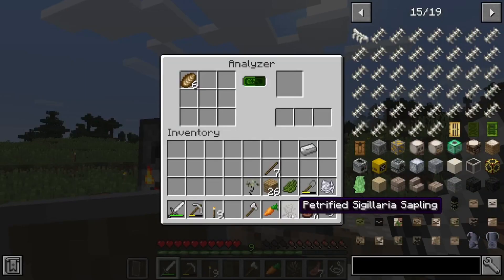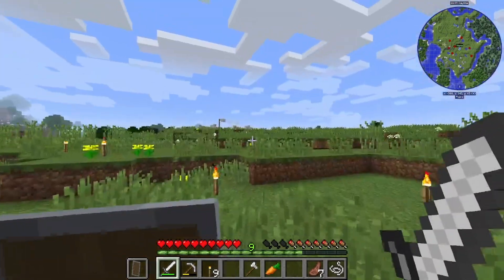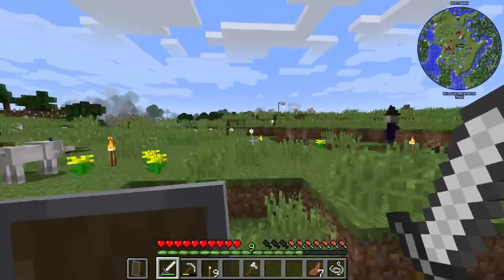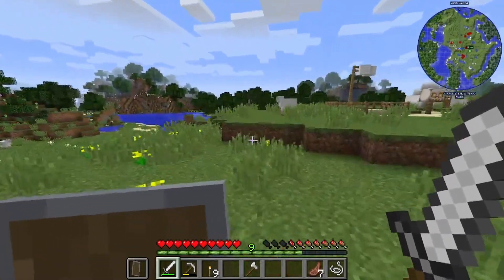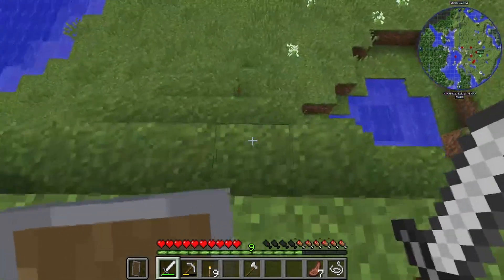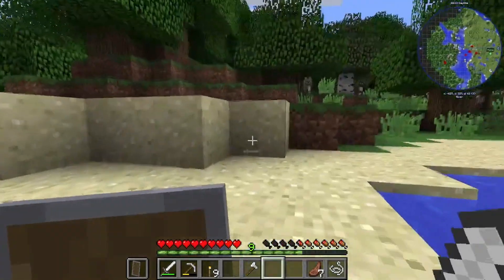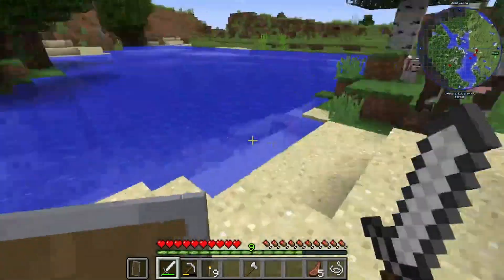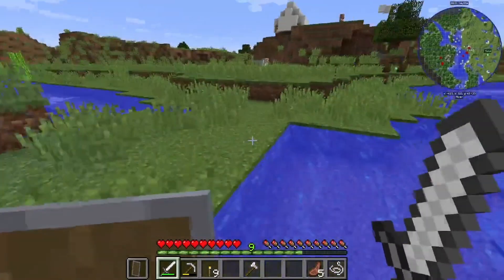This plant stuff is not getting me anything — petrified Sigillaria sapling. Am I supposed to plant these around? I think we find cows when we end the video. Then we'll have basically everything, and for the next video I'll make the culture vats and we'll just start cooking up a dinosaur. Oh, a cow! Three cows — perfect! Four cows. All right, I think we'll end the video there. Thank you for watching and see you next time, bye!